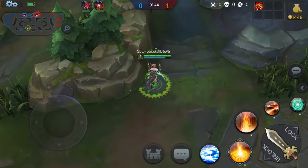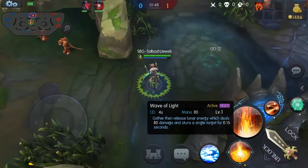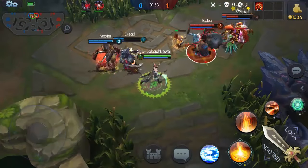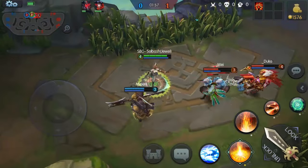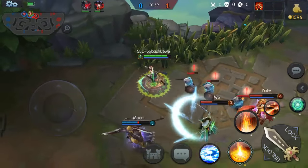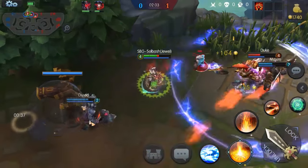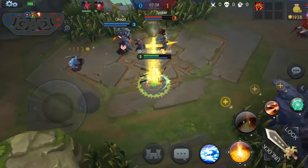Wave of Light has a decent range and the cooldown is only four seconds, so that is one of the most annoying things. I do recommend killing all minions before you want to use your ulti so it doesn't actually target minions. There we go — now you just go in and stun.